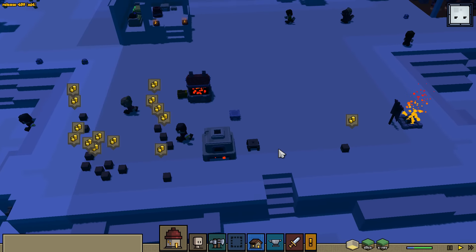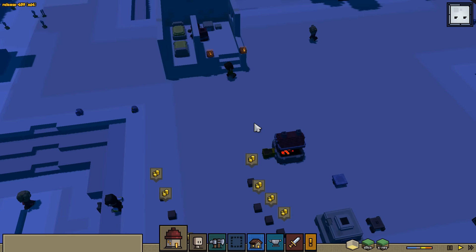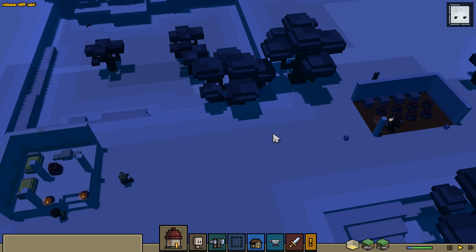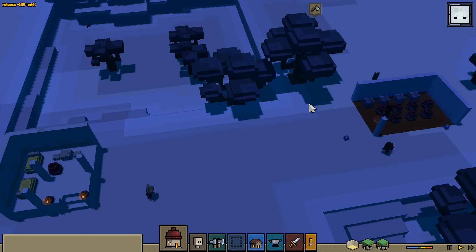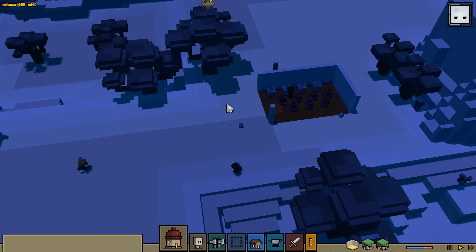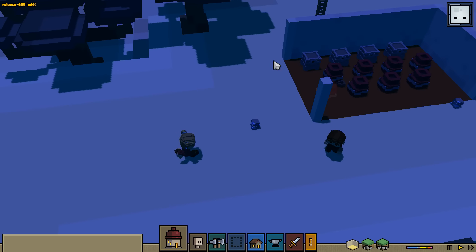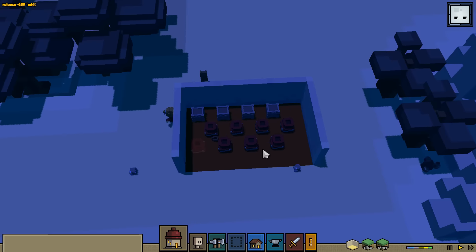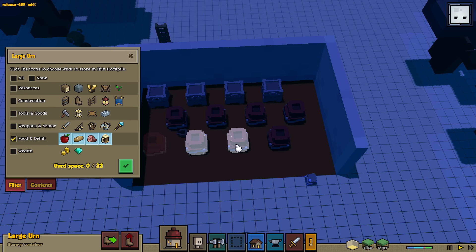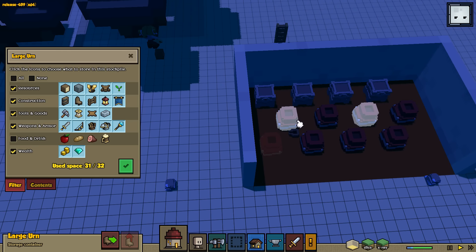Right now we're having some issues. For some reason our hearthlings are not picking up our wood resources. I'm guessing that if I try to chop down a tree, maybe that will work. Maybe once they chop down this tree, if they see more wood they'll know how to pick up wood. I also put a few more urns inside of our warehouse because we are running out of space really fast.